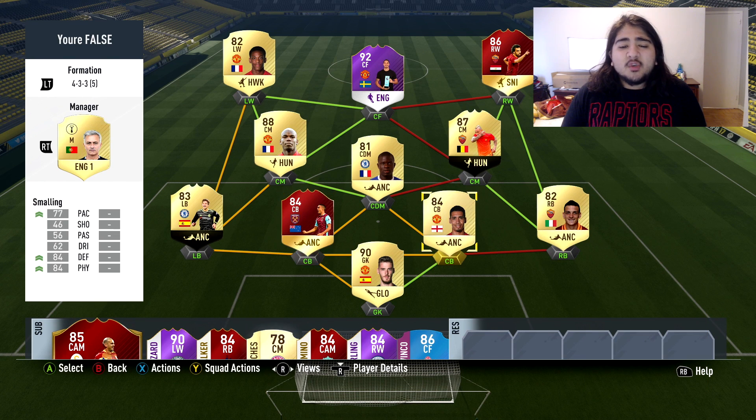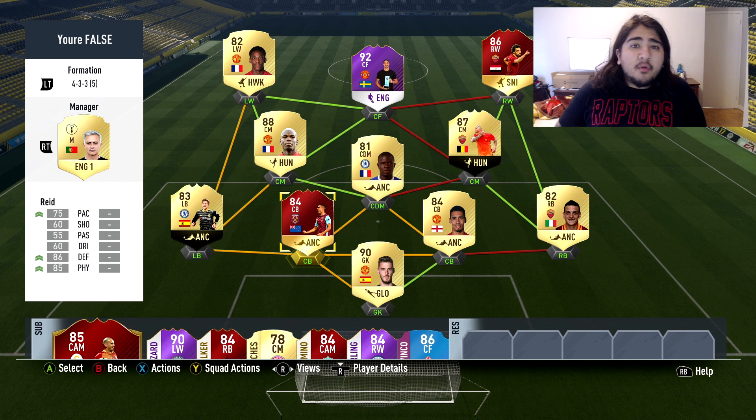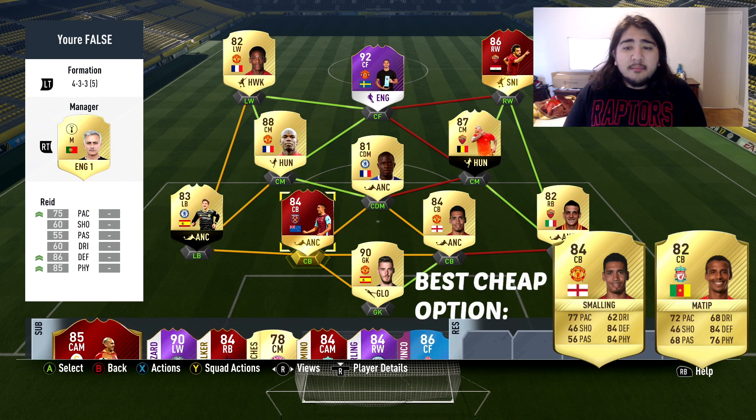Defensively, your center backs — you want to have a duo that you trust. No specific players are required. Preferably you want center backs that can pass the ball well because you're going to be using all your players in the formation for your build-up. Winston Reed is too good for me though, so I don't care too much about their passing. They may make a couple of errors out of 20-30 games, but that's just how it is.